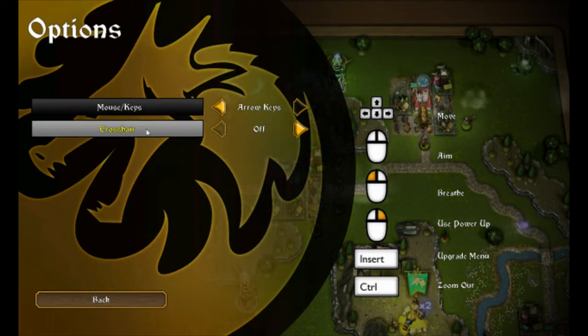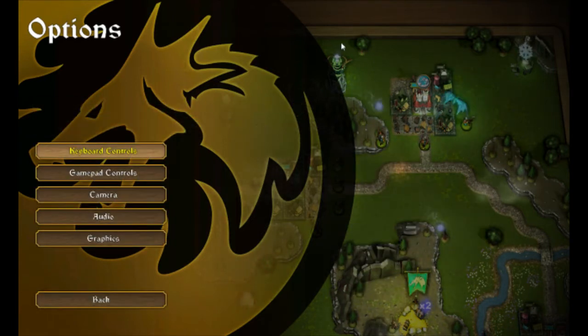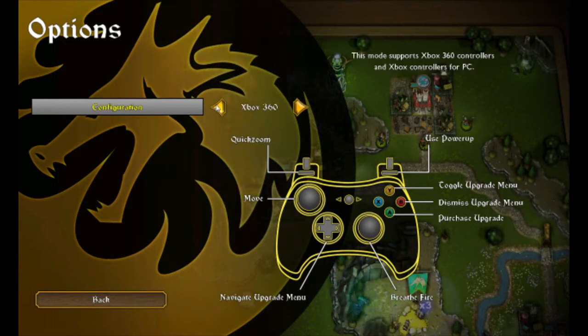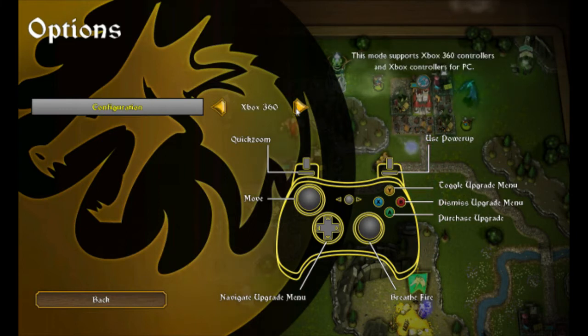There's a crosshair feature — it's just on or off. Those are the keyboard controls. There's also an option for gamepad: disabled, or you can choose Xbox 360 or a Logitech F310. It doesn't look like you can really change the buttons, so there's no real keybinding there other than what they've already got set up for you.